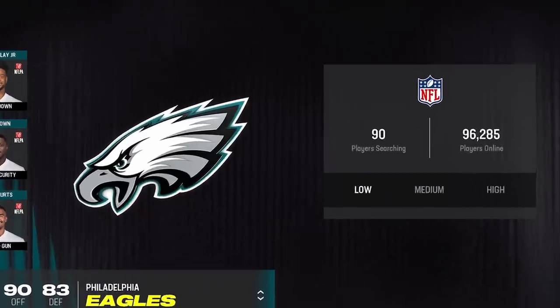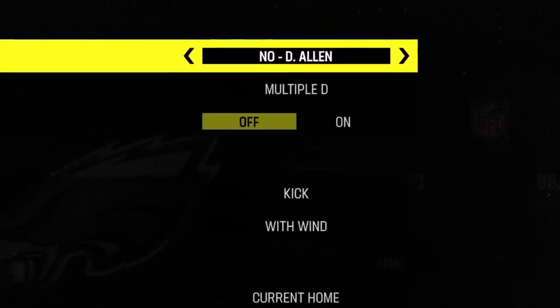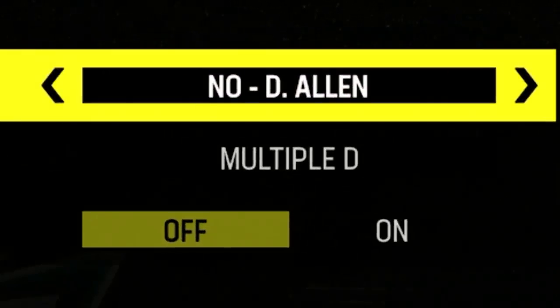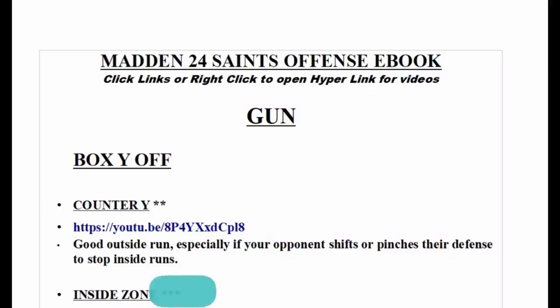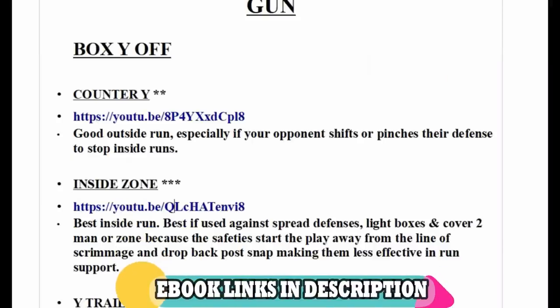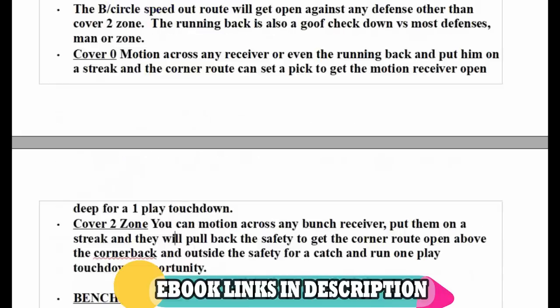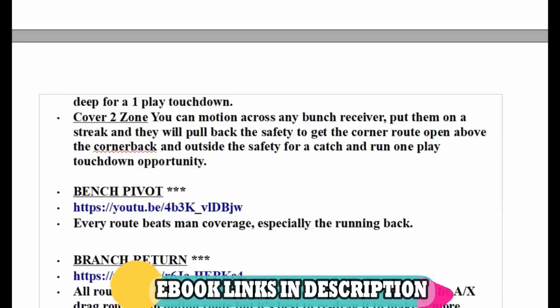It's Madden 24's official early release day, so I wanted to put out a defense that will break the game before it even comes out. The playbooks I'm using today are my New Orleans Saints offense and multi D defense, and I already have an ebook out for both of them on all of my sites — Patreon, my join now community button, my website maddenmoneyshot.com. All you have to do is click the links in the description or the top pinned comment to download them instantly.